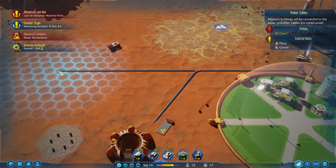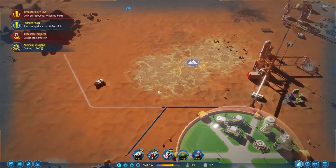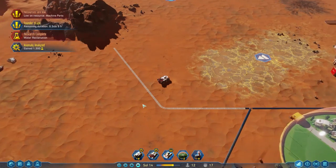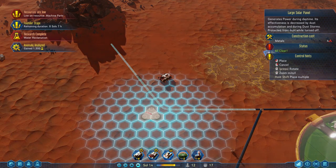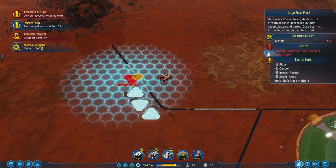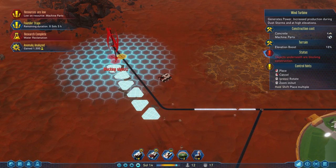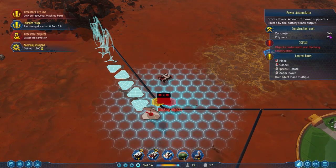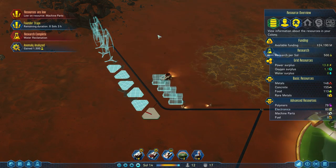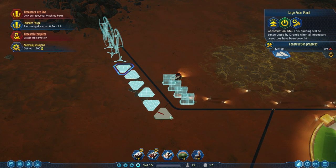I hit C to go into cable building mode and I'm gonna build a cable out over here. I don't want to build too far because cables need to be maintained and the drones have a fair way to go. I'm gonna build a series of solar panels and wind generators over here. Solar panels are very cheap to build — they only need metal, which is really nice. But of course they only run during the day. If you hold shift when you place it down, you can place a bunch of them in one go. Then I'm gonna build a handful of wind turbines — they run all the time. I'm also gonna build some extra batteries here so we can store the power made during the day. Each one of these can generate up to five power during the day, so that's 10, 20, 30 — this actually pays for our machine parts factory by itself during the day.